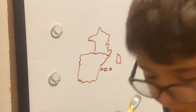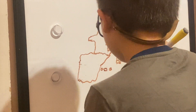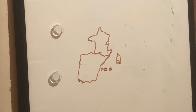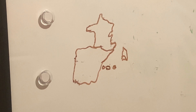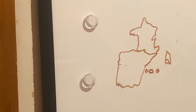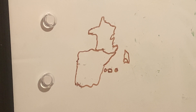Spain finally landed a little bit on Corsica, and France got a little bit of land from Spain. Spain took out some of Corsica.